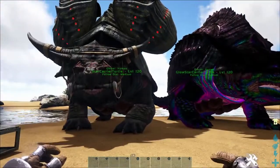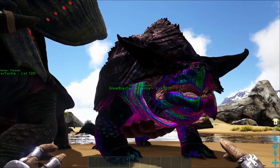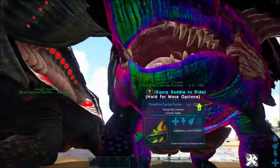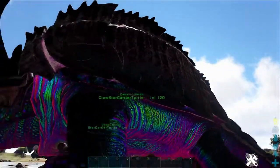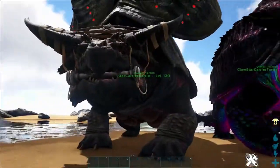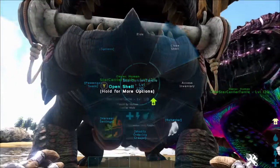The Star Carrier Turtle does come in two variants: the normal one and the glowing one. The major difference is the glowing one gets a rainbow effect on vibrant colors — the back of its shell can get it too, though the color I have on it did not take. The normal one is just a simple brown. You can also close up its shell, which I'll explain in a minute.